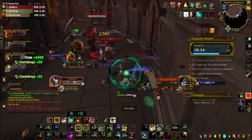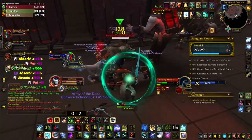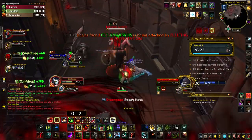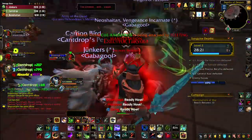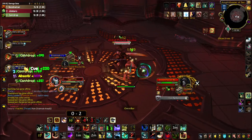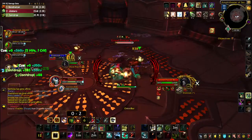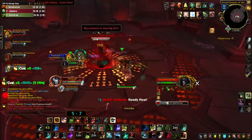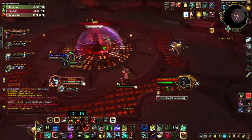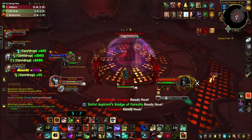With pheromone bomb, the rotation really varies based on what cooldowns I have available — that's the big thing about survival and why I love it. If you have no bombs at all, go ahead and use a Kill Command into a Raptor Strike to get that base damage. You have other abilities that will provide just as much value as a Raptor Strike boosted by Kill Command.